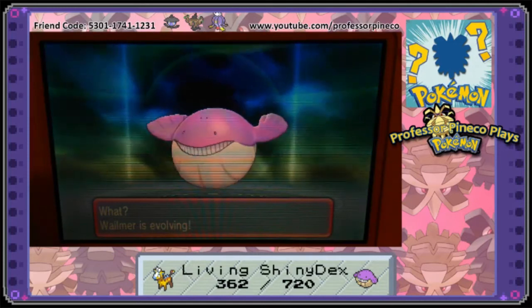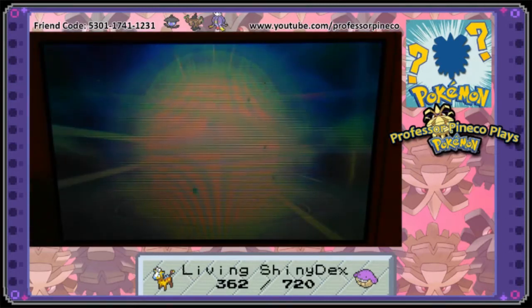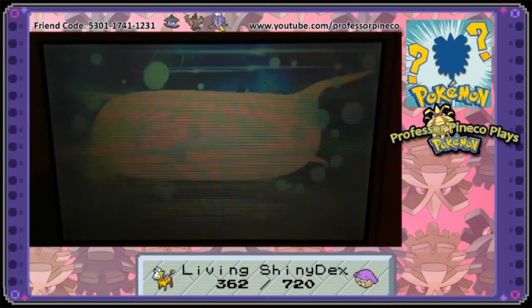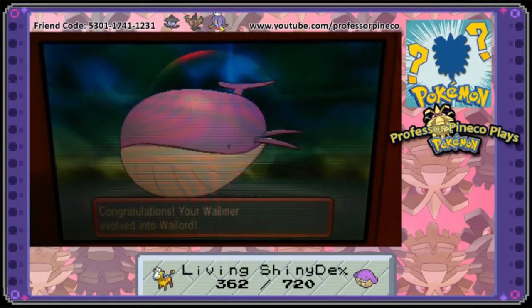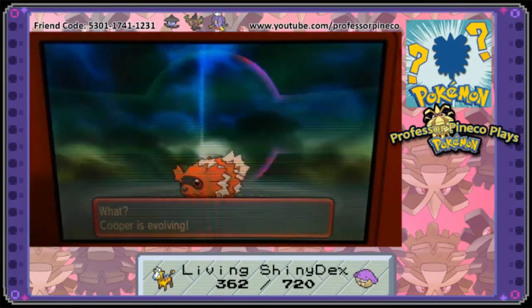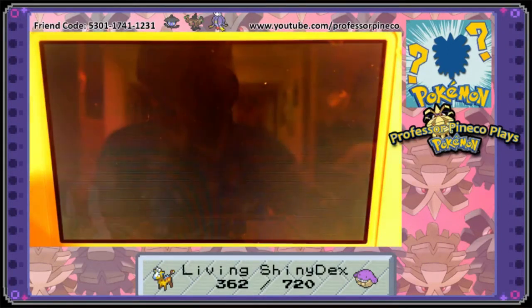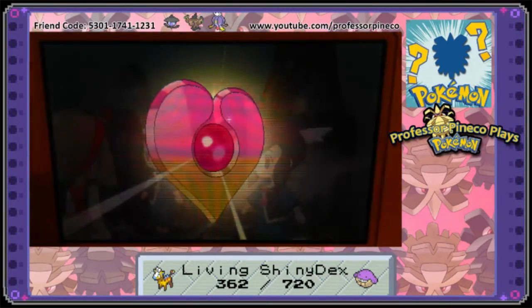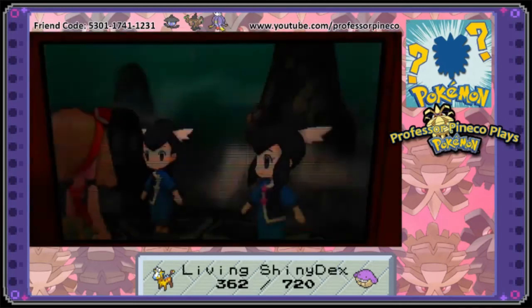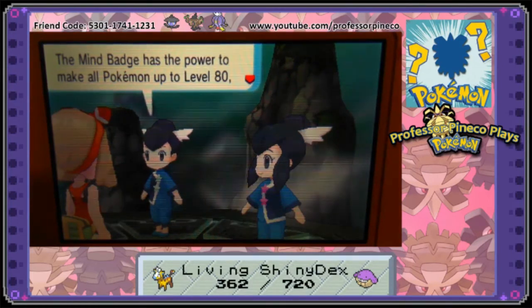Ten thousand dollars is a lot spent on Max Repels and Pokeballs. Wailmer is evolving — that's exactly what we wanted! Let's get our shiny Wailord! That officially completes that line — we are at 363. Look at how big it is! Cooper wants to evolve again too, but we'll say no. We're just at the end of the Dora episode, so I can tell this video lasted exactly 20 minutes. We got it! Look at that beautiful pink badge — it is epically amazing!